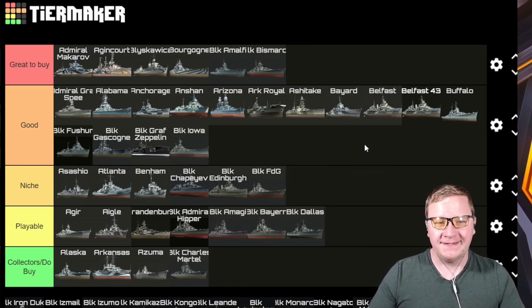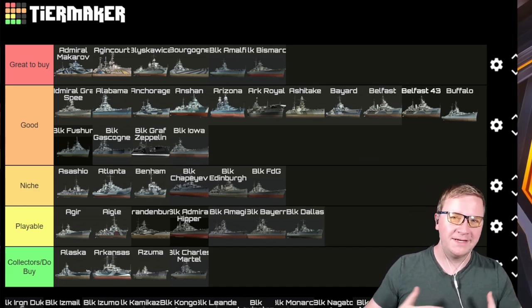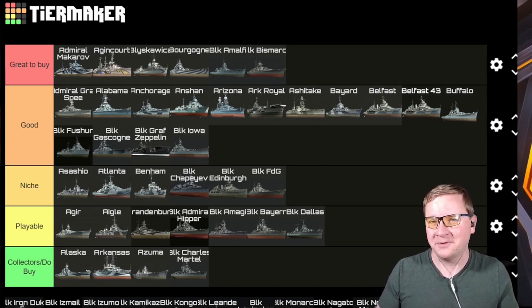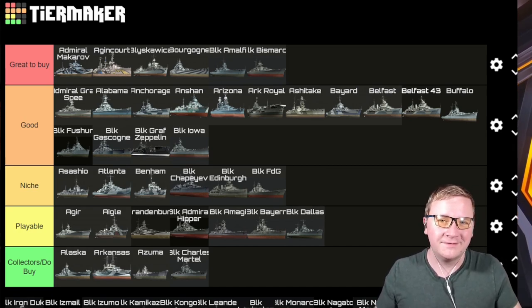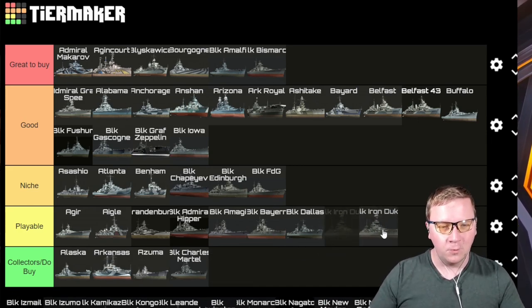Black Iowa — I previously had it set as Playable, but I agree with a lot of other people: it definitely sits in Good. It's a side grade to the main Iowa, but it just doesn't beat the Missouri in my opinion at its tier. If you want a side-grade Iowa for its skills and everything, it's there.